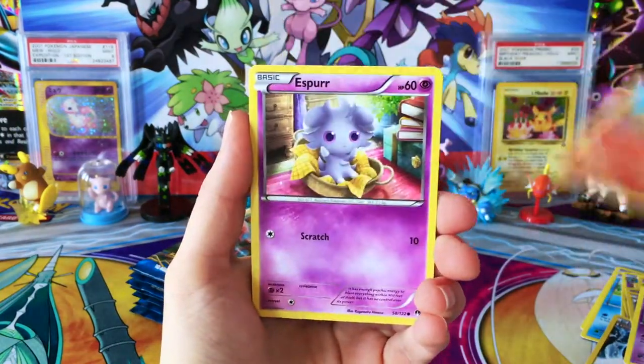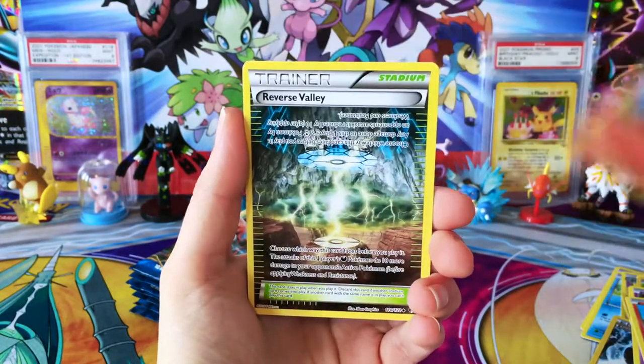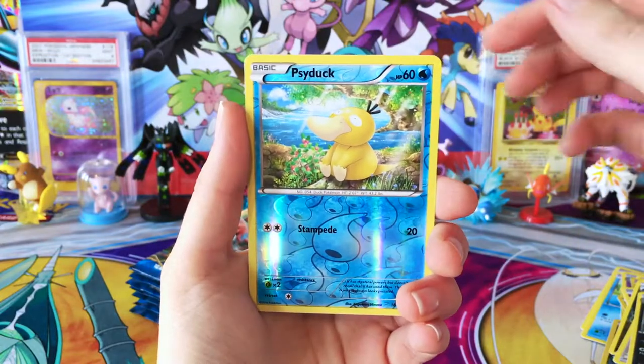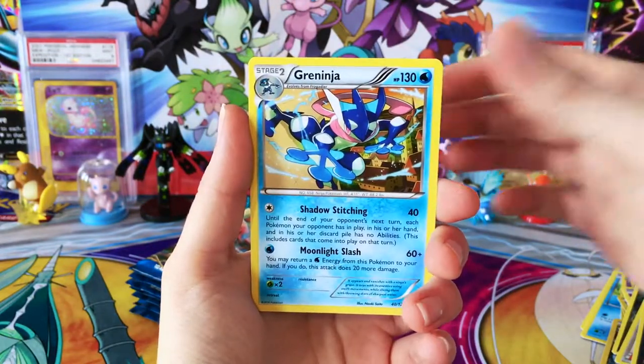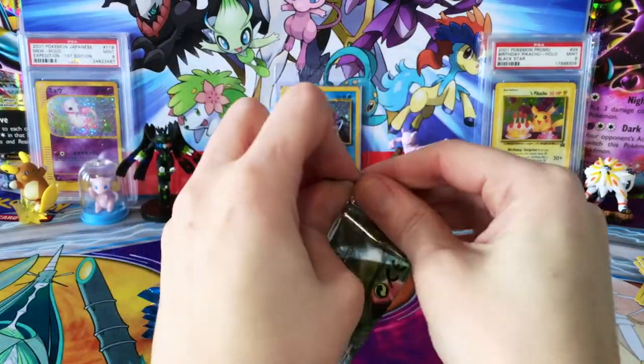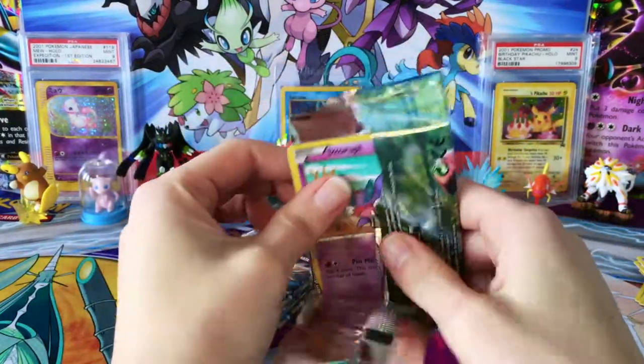Should I open another Breakpoint booster box? We have an Esper, Grellith, Reverse Valley, Delinquent, Nuzleap, Reverse Psyduck, and a regular Greninja. So we are three packs in — four at this point. No luck so far.